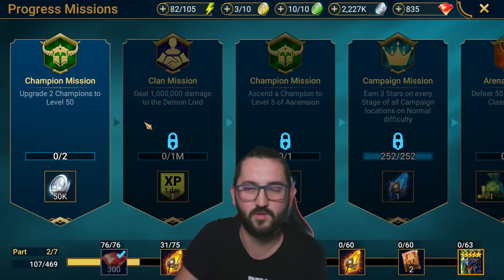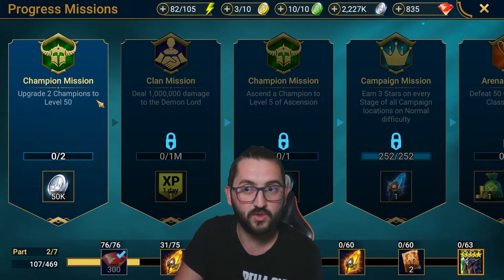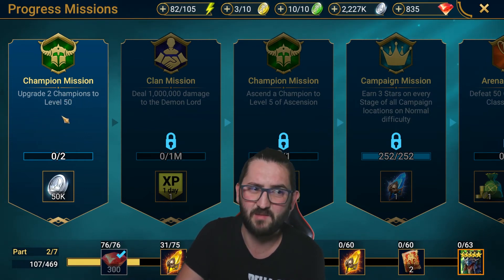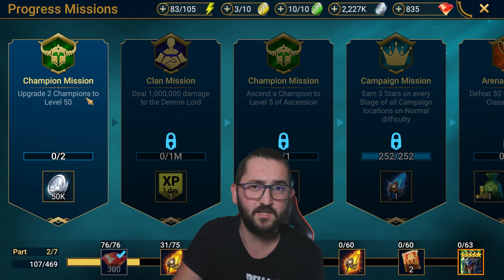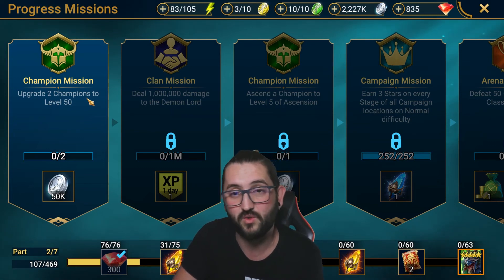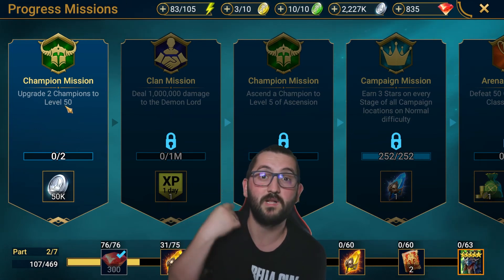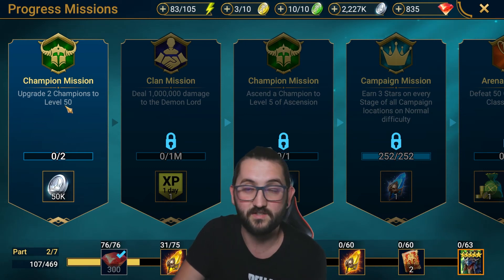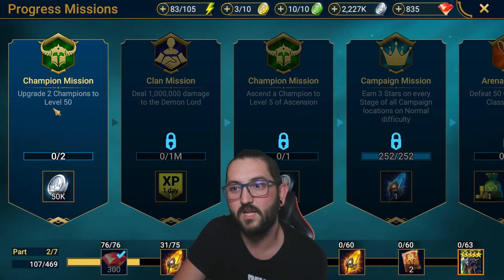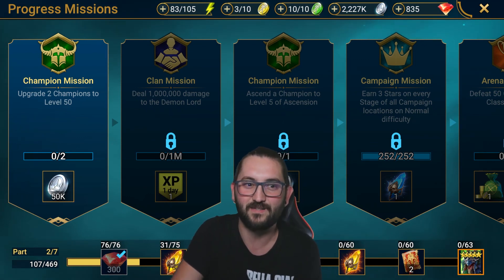One quick note on the progress missions: it asks you to upgrade two champions to level 50 — do not do this yet. It's a trap. It's better to get your starter to six-star first so you can farm food and all areas easier. If you get two champions to 50, you'll need to build another five-star champion to six-star your starter. Get your starter to six-star first, then go back and complete this quest.